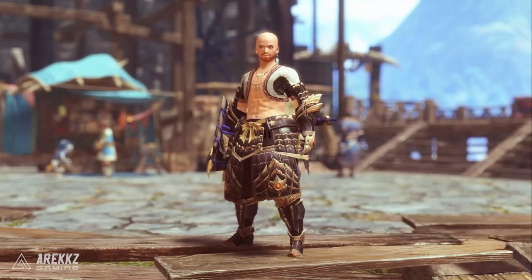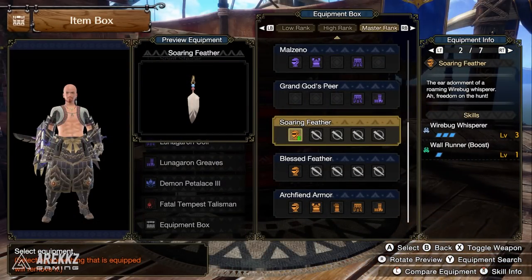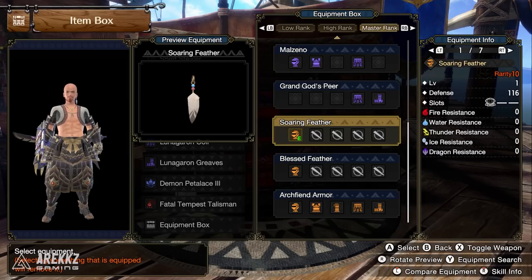However, the second one — which is the Soaring Feather — is the one that a lot of you may well be more interested in, because there are so many fantastic Silkbind moves in this game and so many fantastic switch skills. As a result, Wirebug Whisperer becomes a pretty important skill. This feather comes with level 3 Wirebug Whisperer alongside level 1 Wall Runner Boost, and it also has a level 4 decoration slot.